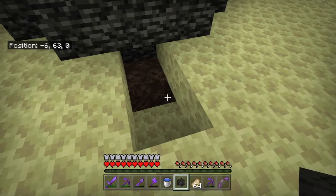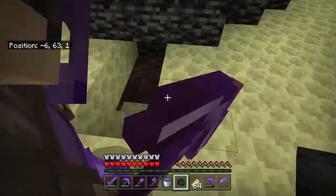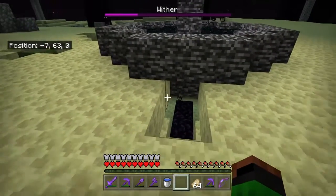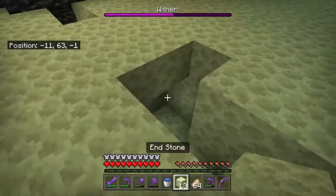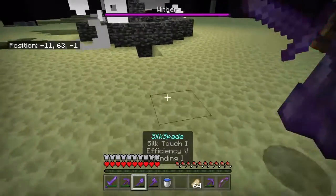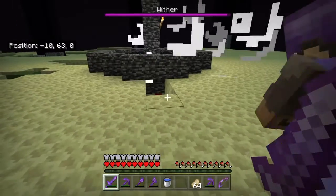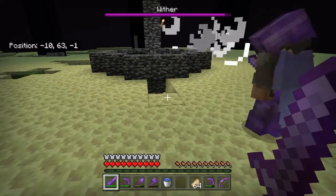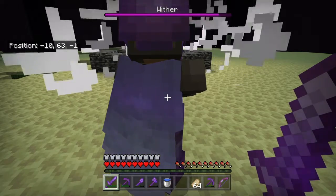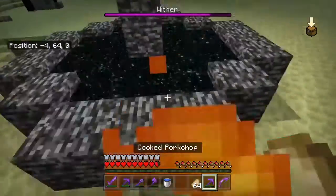Let's spawn him in — three, two, one, there we go. He should be stuck in there and shouldn't be able to come out. He'll just kill himself — see, he's starting to kill himself. I'm actually in a call with Dion right here, let me go unmute him. Okay, I've unmuted him. Now we just gotta get this wither dead.